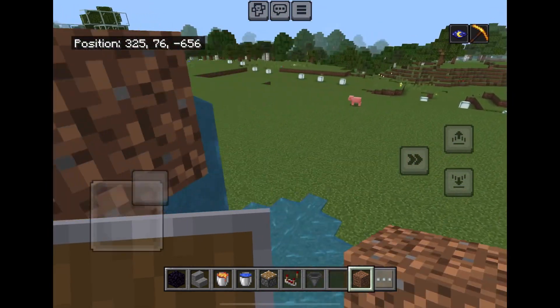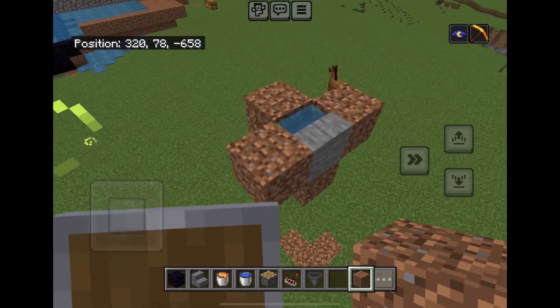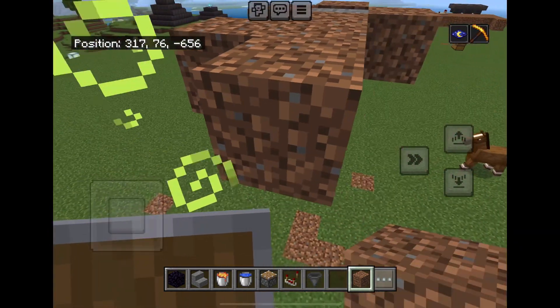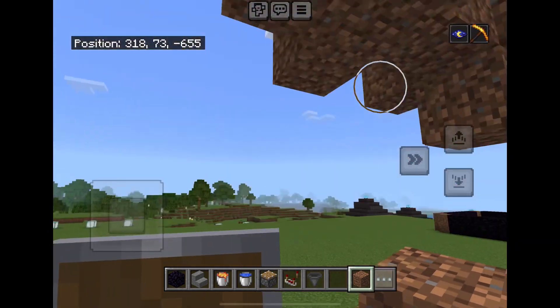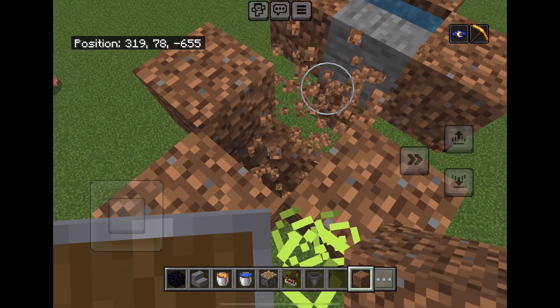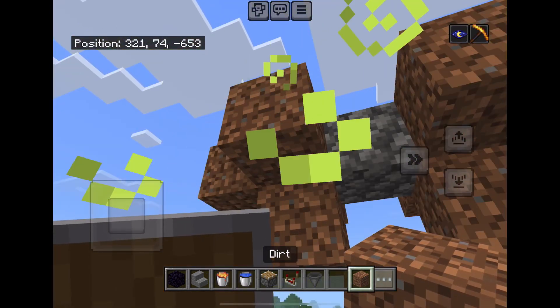Now use a waterlogged stair and some blocks to cover it — any temporary solid blocks. Now what you want to do is make a little shape like this. Place the dirt at the bottom and break these two blocks. Now slap down lava and you have a cobblestone generator.